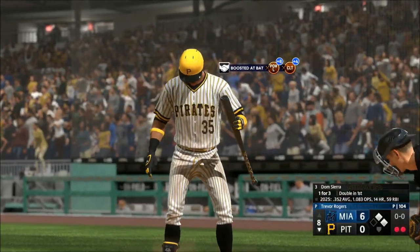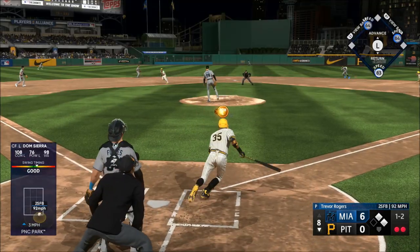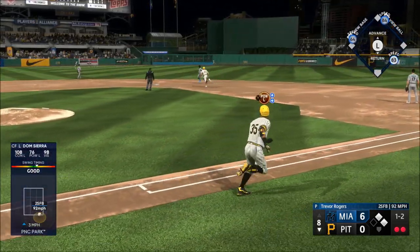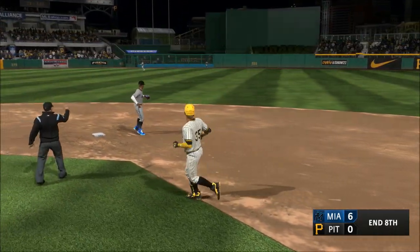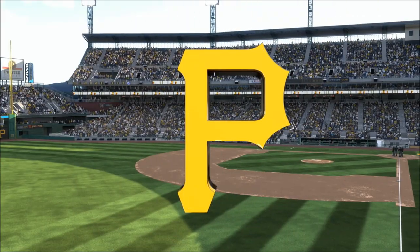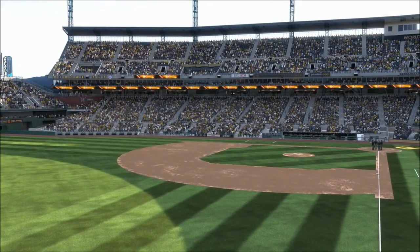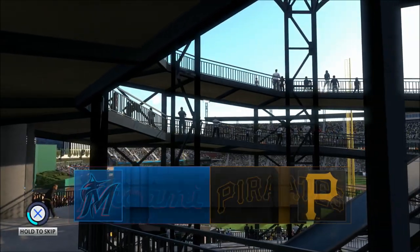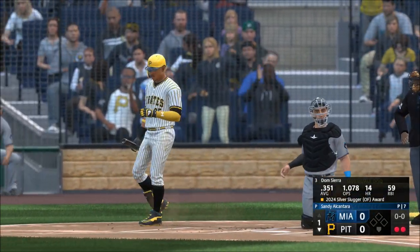Dom Sierra digs in — down, hack! That pitch looked like a half-hearted swing. That one is absolutely belted back there — pulls it in on the warning track. That is your final here today for Chris Singleton and our entire crew. And welcome into the ballpark, happy to have you with us — a great night for baseball ahead on The Show. It's the Miami Marlins going up against the Pirates. Dom Sierra the next Pirate.